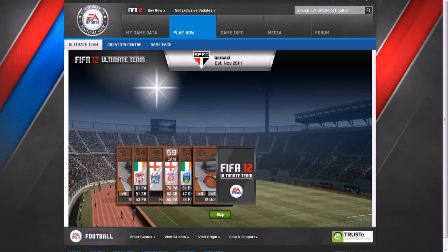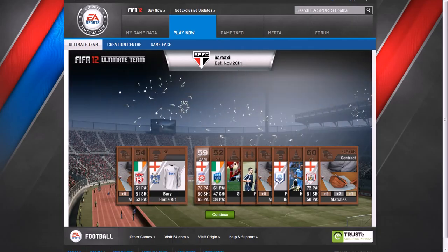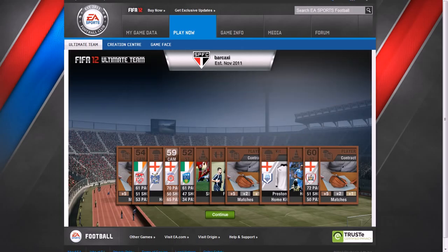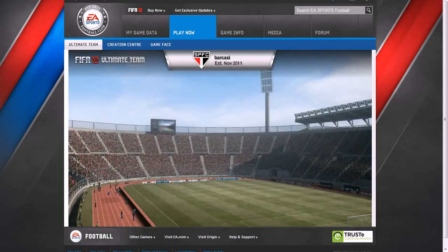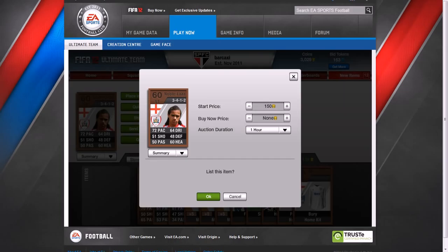Let's have a look who we get. So we've got a contract, we've got a player, we've got a kit, we've got a player, player, shooting, fitness, contract, kit, heading, and a striker for some place.